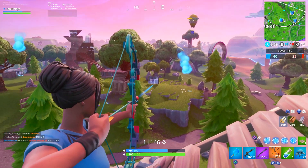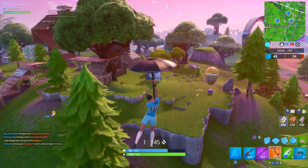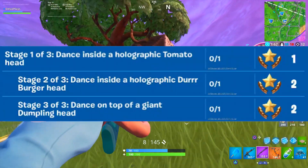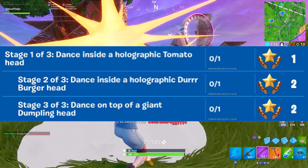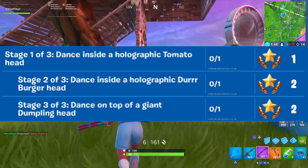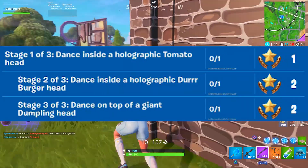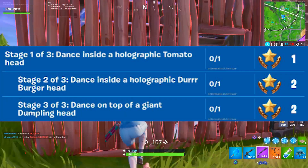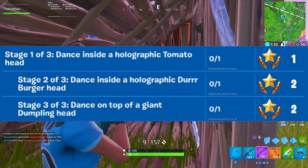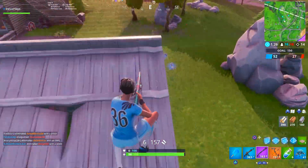Challenge number two this week is a Staged Challenge, so keep in mind you can only complete one stage per match, and you have to complete the stages in the order they are given. Stage one is Dance Inside of a Holographic Tomato Head, located right in the heart of what was formerly Retail Row and is now Mega Mall. Stage two is Dance Inside of a Holographic Durr Burger Head, located right inside of Neo Tilted. The final stage, Stage three, is Dance on top of a Giant Dumpling Head, which can be found at Lucky Landing. All you have to do is dance on or around these heads — not the most difficult challenge, but it will take some time since it is a Staged Challenge.